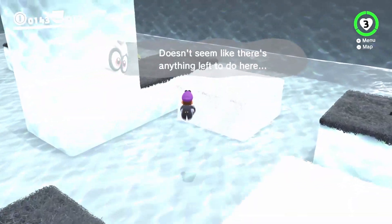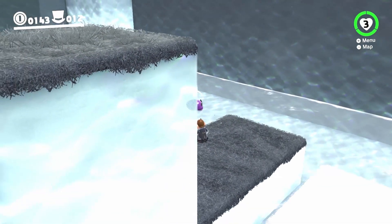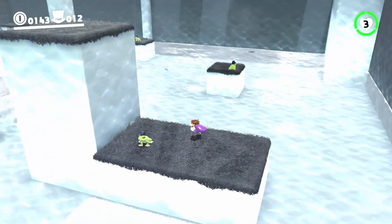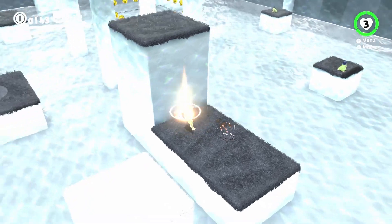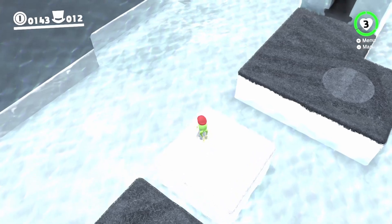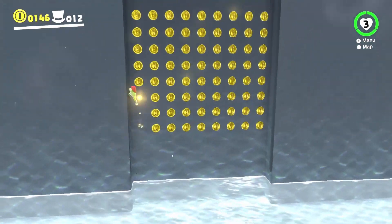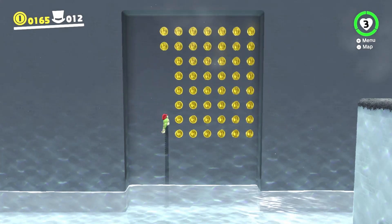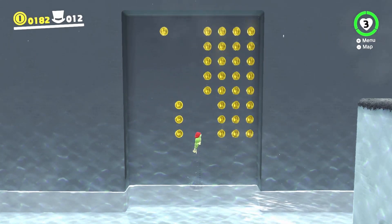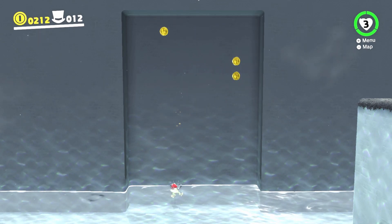That's the frog. Capture the frog — let me get the camera right — there we go. Then jump over here this way, and swim underneath this little edge. Jump, collect, jump, collect, and just keep doing this until you've got all the coins in this section.